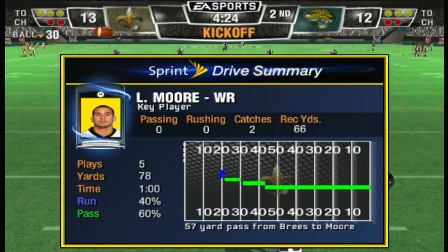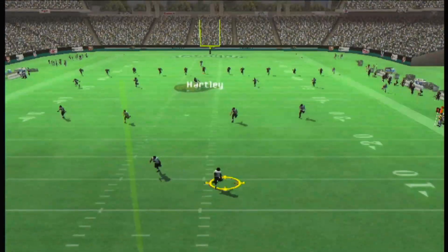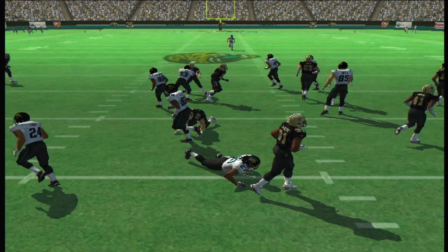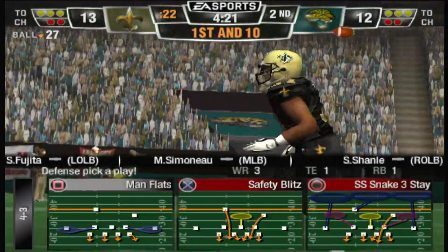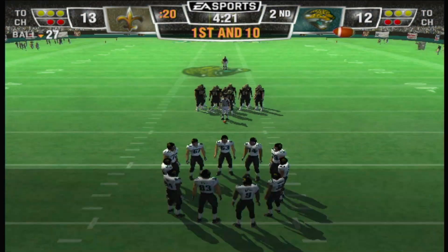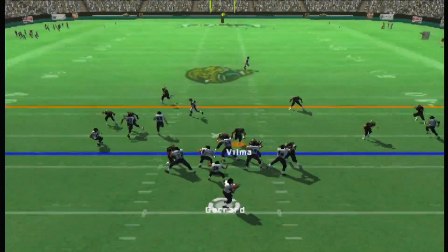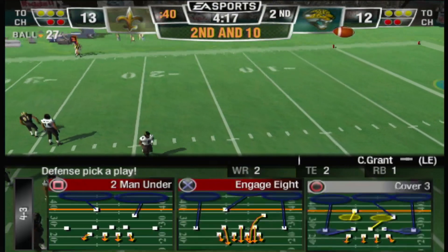The kick is away from the 10. Each of these teams have played fairly well on both sides of the ball so far. You just kind of get the feeling this one may come down to that last possession. The offense will start the drive at the 27-yard line. First and 10. The New Orleans Saints come out in a 4-3 — and it's incomplete; Holt wasn't able to bring it in.